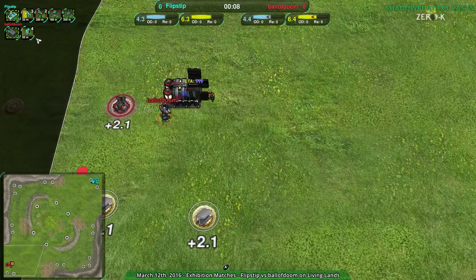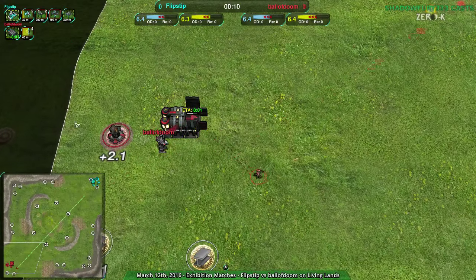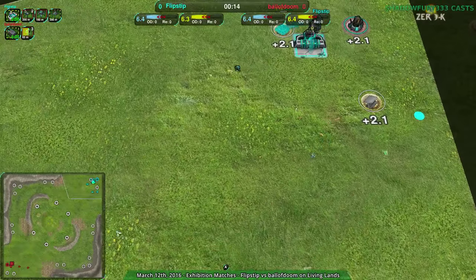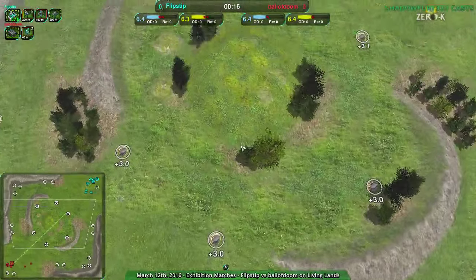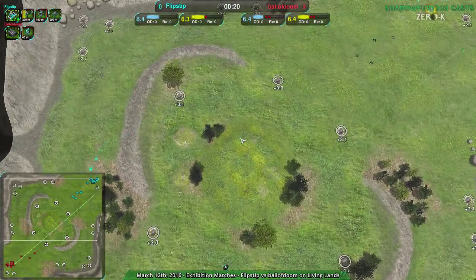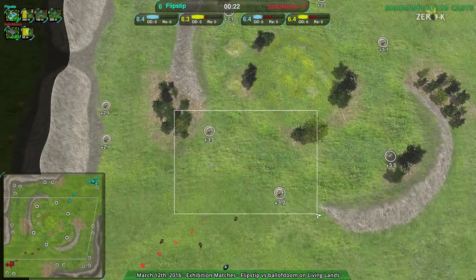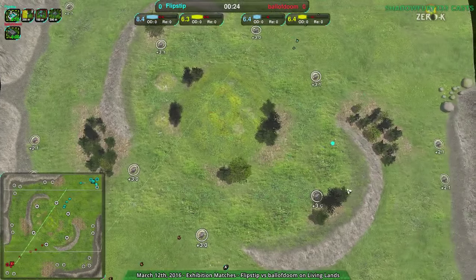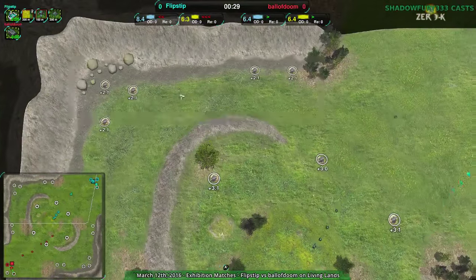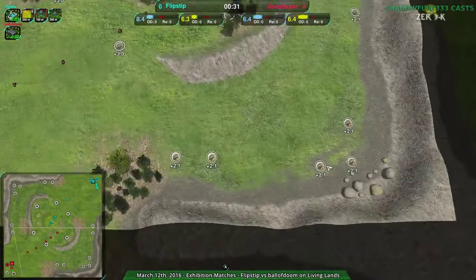A lot of early glaives — ball of doom being very aggressive, no early worker. Flipstep also going very aggressive. Both players are thinking this map is tiny so I'm going to be aggressive. We have the center expansion that's kind of hard to hold, but usually players go to the corner ones, the ones over the southeast and northwest corners of the center.